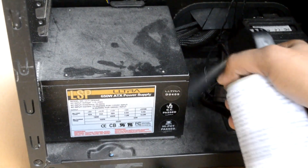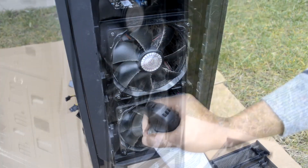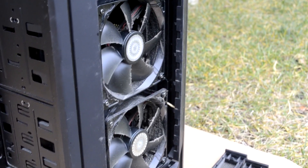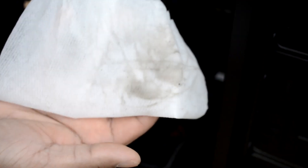We're using Lysol wipes, a couple of Phillips head screwdrivers, an air duster, and a vacuum. We decided to start off with the air duster to try to get rid of any surface dust, but it was relatively ineffective just because of how much dust had accumulated on the case already.